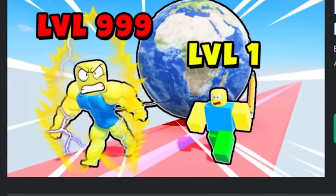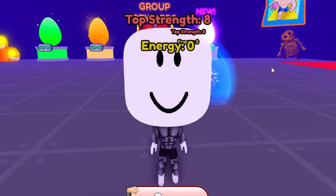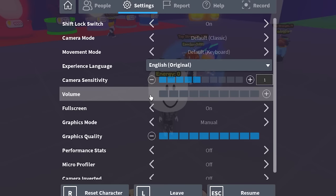Muscle race clicker. If there's something I'm good at, it's building muscle. So that's exactly what I'll be doing today. But we got this sussy music. How do I turn it off? Come on. It's gotta be in one of these. So I have to mute the game.